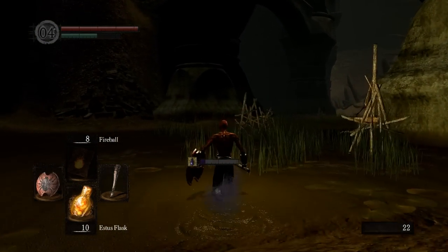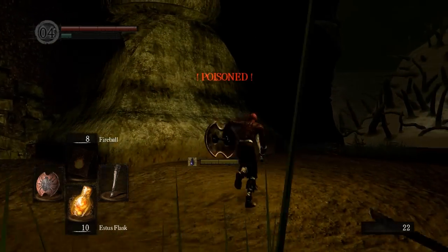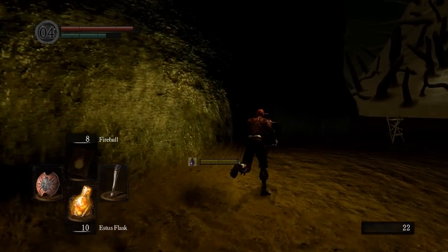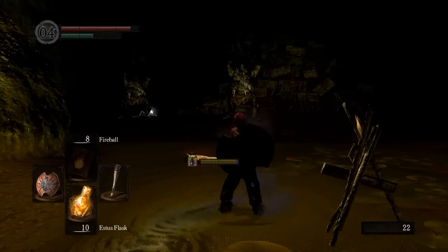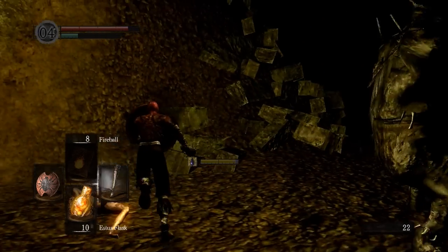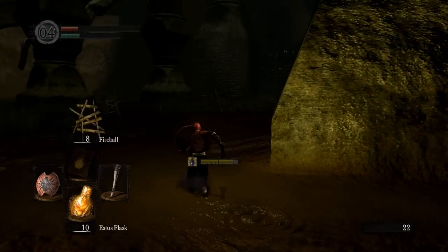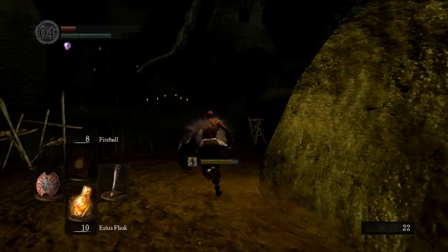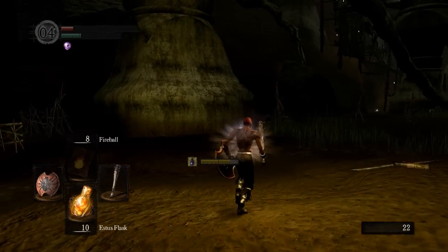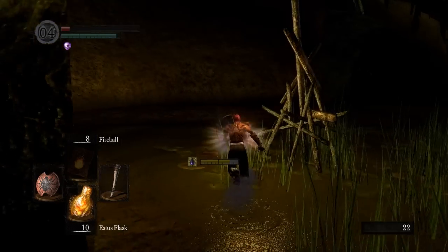For any boss that has more than one enemy in the fight, obviously you can't do a true single-shot kill because you can't kill both bosses at the same time. Even if you manage to hit them both, one of them will still survive for the next stage. So for Ornstein and Smough, to get a single-shot kill you have to kill each of them separately in one shot. To get a two-shot kill you have to do it in three hits or less total. The reason is that bosses in pairs tend to have fewer hit points overall than a single boss, so it's too easy to allow two hits on each to count as a two-hit kill.